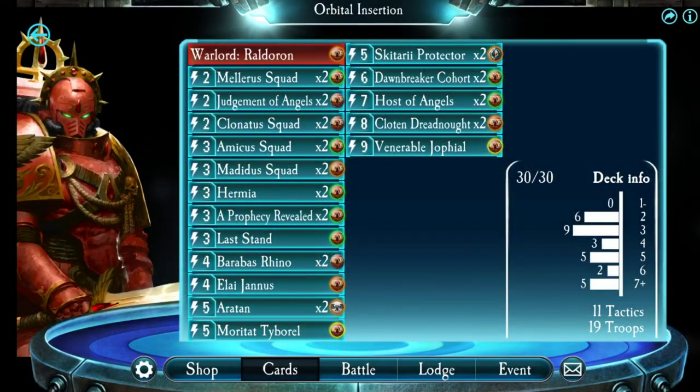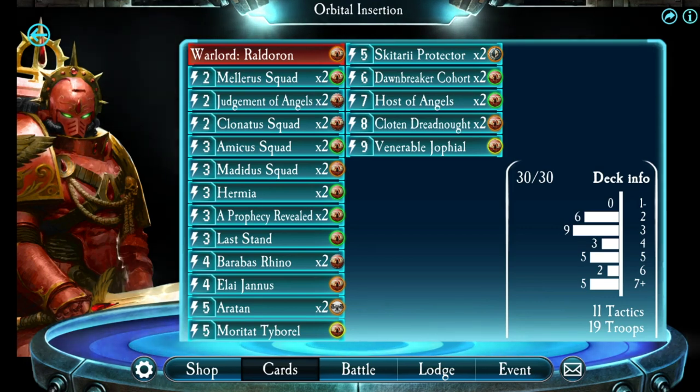Hi guys. The fight in this video is not going to be new to those of you who were watching my stream yesterday. Yesterday I was trying out the Blood Angels for the first time after their buff, playing around with Ralderon making both drop pod focused as well as Requiem focused decks. I concluded that drop pod works better. At the end of my stream I had a fantastic fight against a Conrad Curse, and in this video we're going to take a look at how that fight went down.